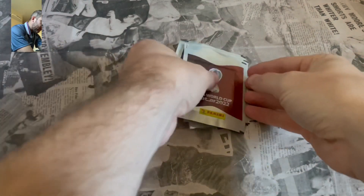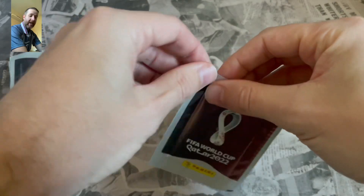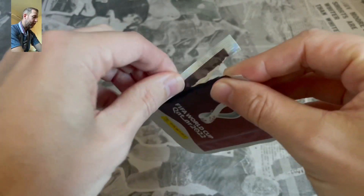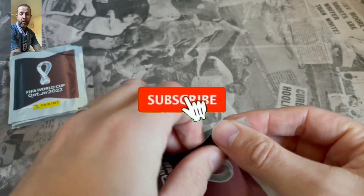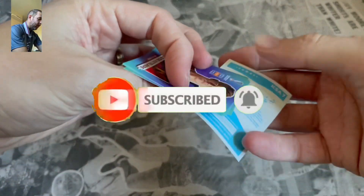We're doing a squad builder. We've got 11 packs of Panini World Cup 2022 Qatar stickers — one sticker per pack, wild card at the end. If you are new to the Football Collective South Coast YouTube channel, do consider hitting that subscribe button. Turn that notification bell on so you don't miss out on future videos.